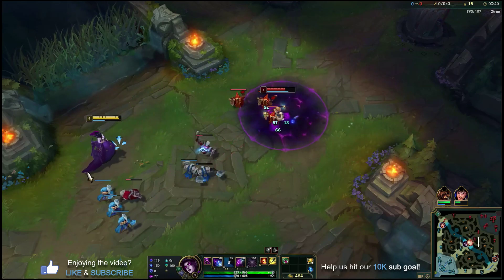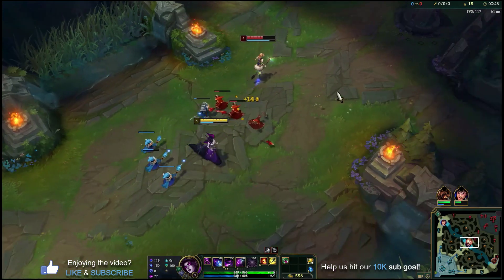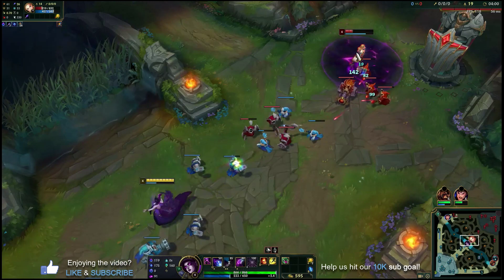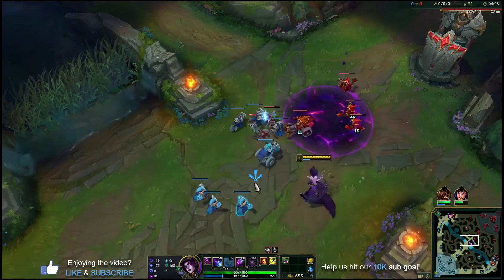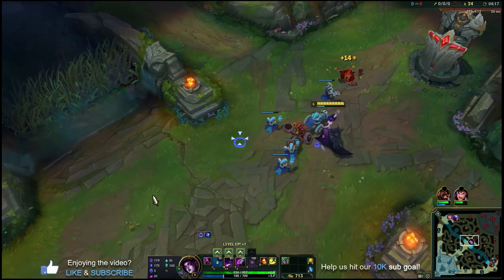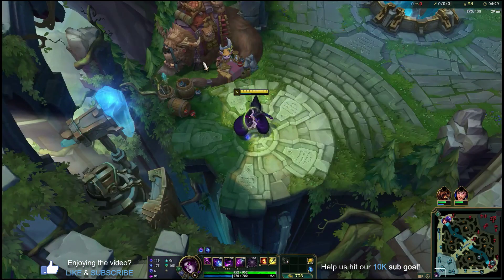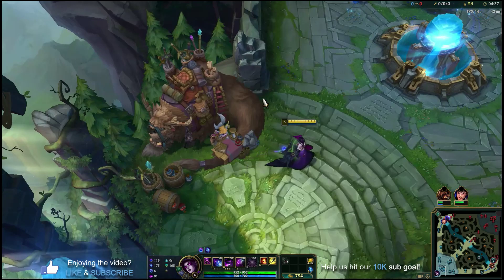We're waiting for the comet to come up and then we're going to throw out the W — and that's really all this lane phase is. It's kind of one-dimensional if you like having five or six different outplay potentials right at the start. Morgana may not be the champion for you, but she is extremely simple to play and you can just keep spamming out your W and pretty much win the lane without working too hard. She's already at about 20% health and hasn't touched us once. One of the harder things to get used to with Morgana is her auto attack damage when trying to last hit minions.